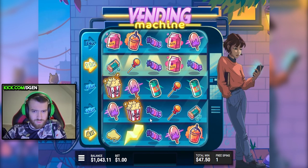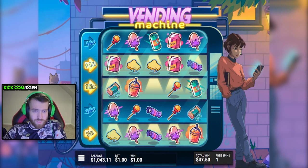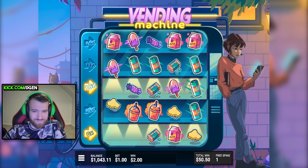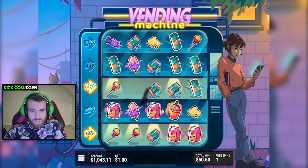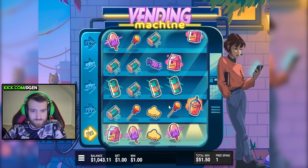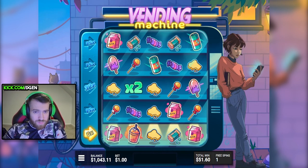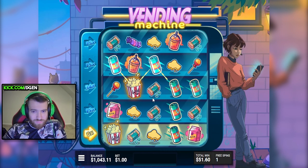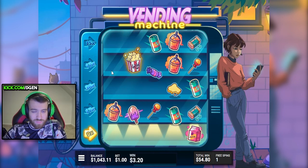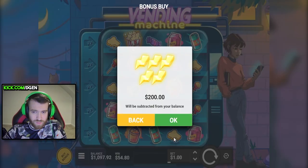We paid 54 dollars for that, so we'll buy it again just to see what we can do. Maybe we get lucky the second time around. We start with a skull instantly - three are already gone, this is a horrible start. I wonder if it's even worth buying this one over the regular - at least the regular you can get for 100x. You don't have to worry about getting 200x back before the skulls take everything.